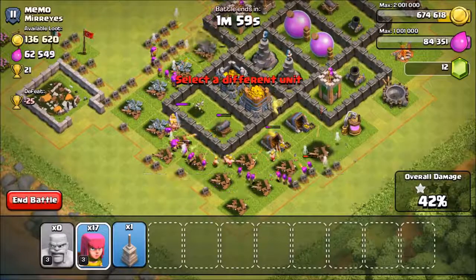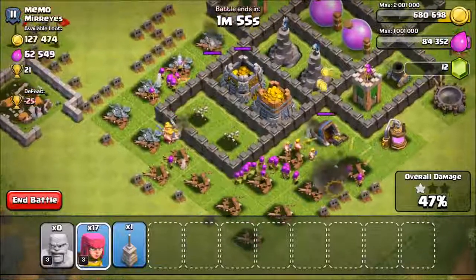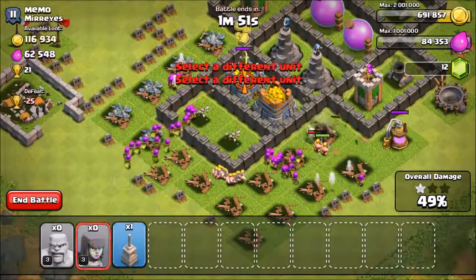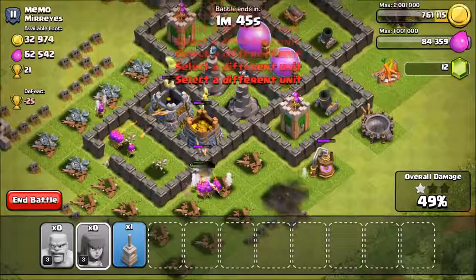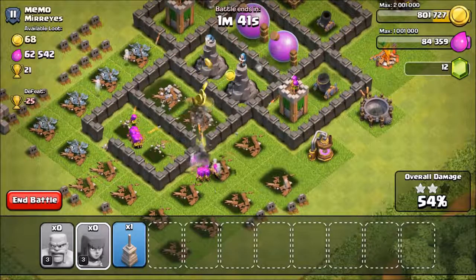My troops are breaking down the walls, so I drop the rest of my archers and they're able to get to most of the gold. I also got the two-star, and as you guys can see I'm getting most of the loot — I took all of the gold. In my opinion a very successful attack.